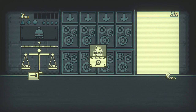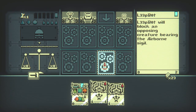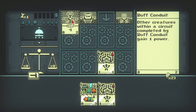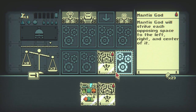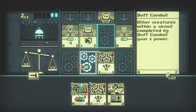Oh, he has the magpie sigil. So this goes how I think it should — I can do that. I'm going to start doing that some more. Maybe I can see what these conduit cards do. Offers no effect — other creatures within a conduit completed by buff conduit contain one power, or gain one power. That should be less afraid to use beast cards, and the conduit is going to be between plus and minus, so that's not bad.